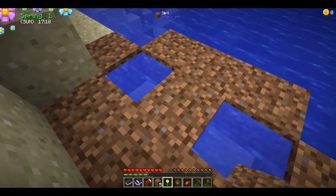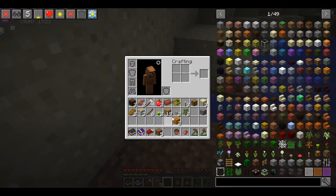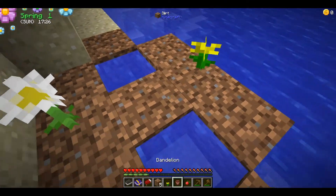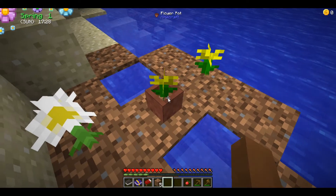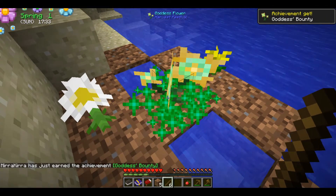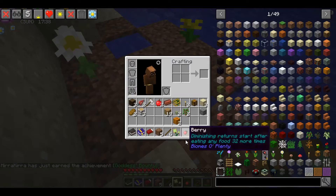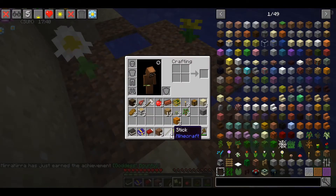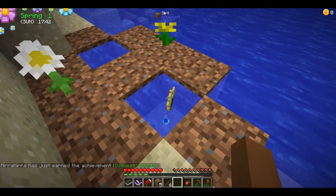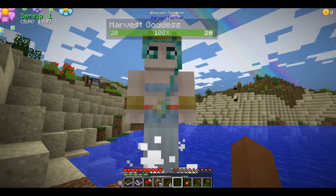We'll put an oxeye daisy — it doesn't say they have to be the same type. Put that there. Wave the stick, you see the particles, and we have a new flower! Break the flower, then throw the goddess flower — which has a beautiful blue text color — into the water and wait. She appears: the Harvest Goddess!